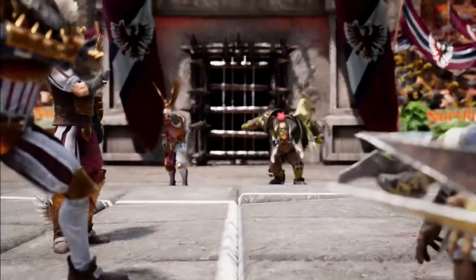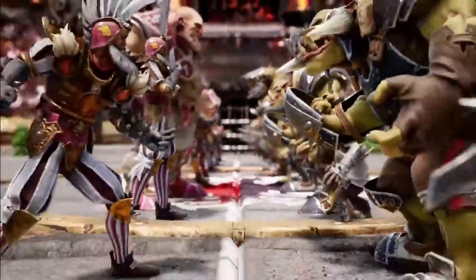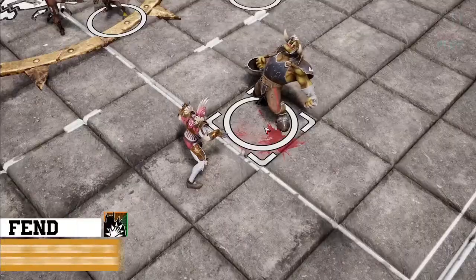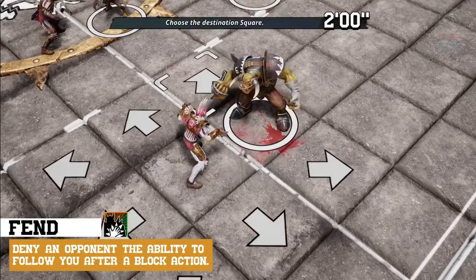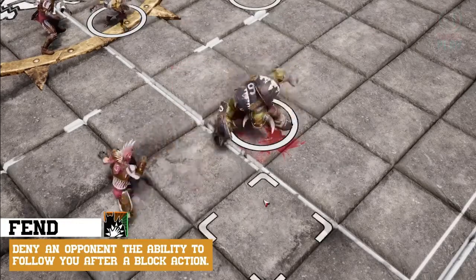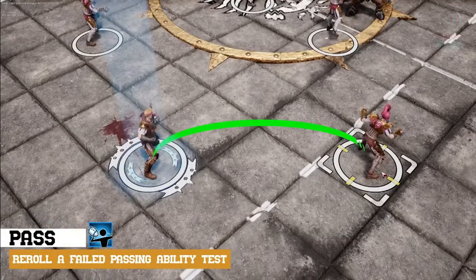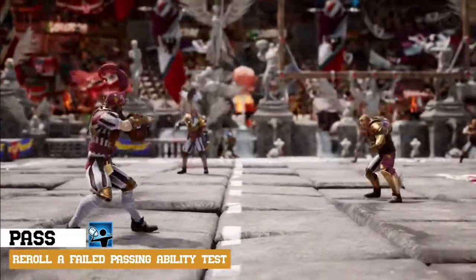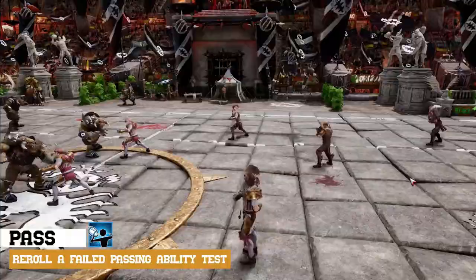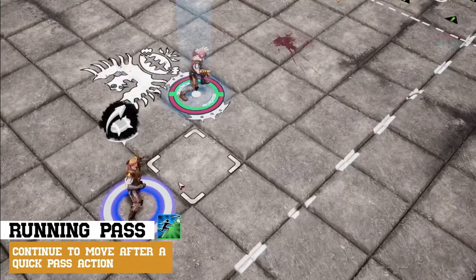On recruitment, each member of your team has several traits and skills that will give you the edge over your opponents. The Imperial retainer linemen have the primary Fend skill, which allows them to prevent opposing players from following them after a block. The Imperial throwers have two skills: Pass, which allows them to re-roll a failed passing capacity test, and Running Pass, which allows them to move after a quick pass if they have any movement left.